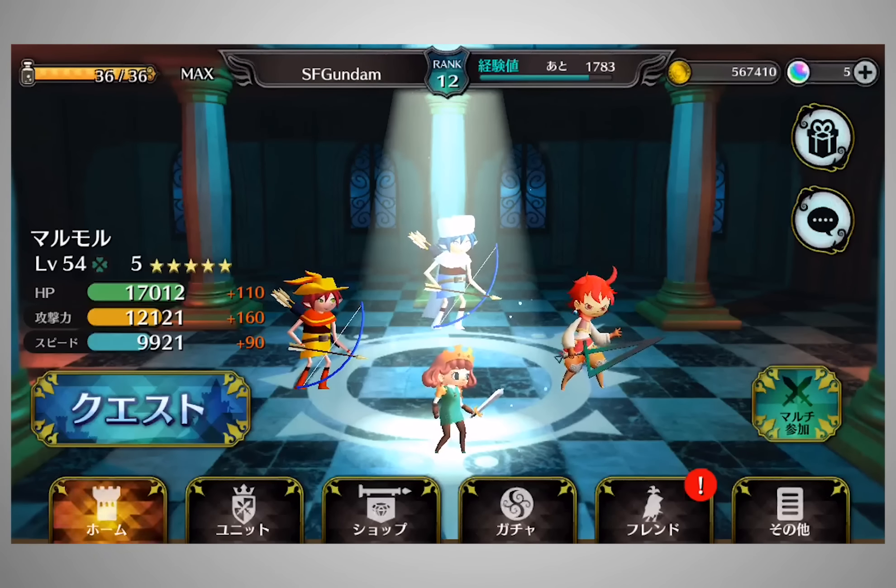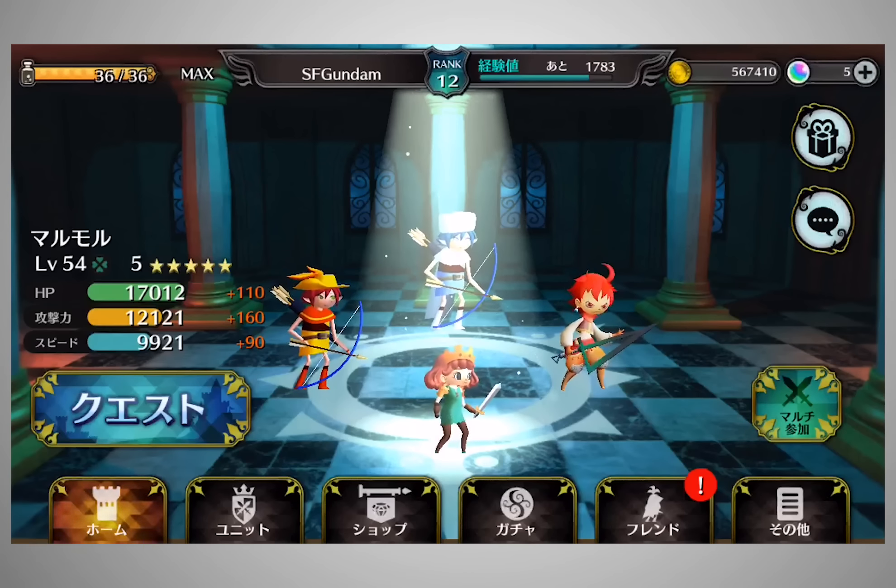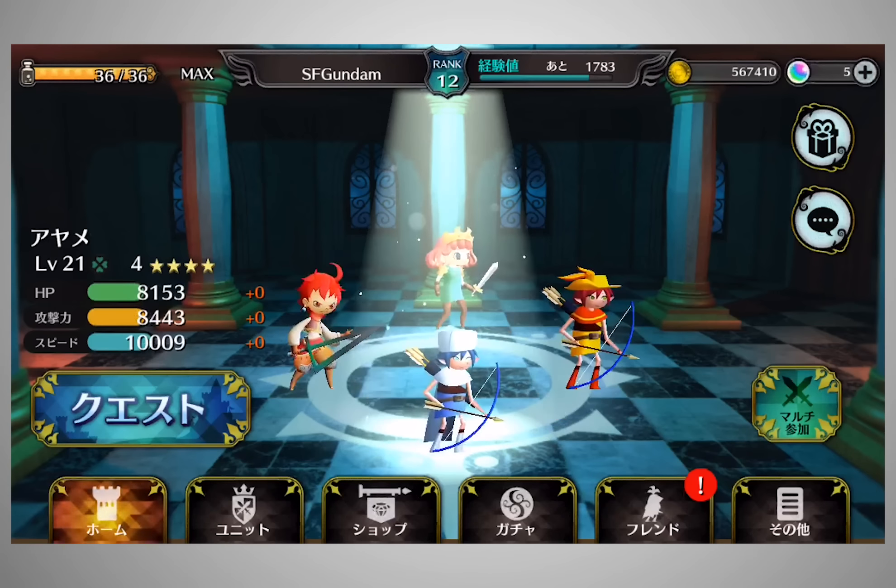Hey guys, this is SF and as you can see, this is a totally different screen — doesn't look like anything I've done before. It is a new game by Mixi, or X-Flag; X-Flag is the gaming department of Mixi. This is their new game, it's called Black Knight Strikers, and it just released today or yesterday depending on when you saw this — it released on the 20th of January. From the looks of it, it's relatively different in terms of design and it's more 3D instead of 2D, but in terms of functionalities it's pretty much the same as Monster Strike.